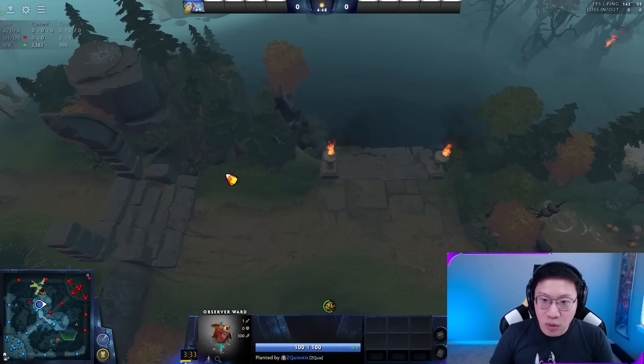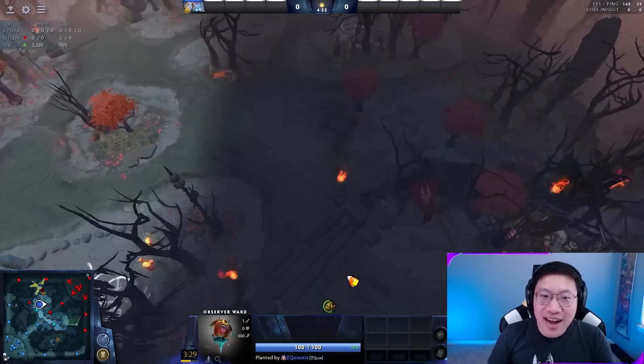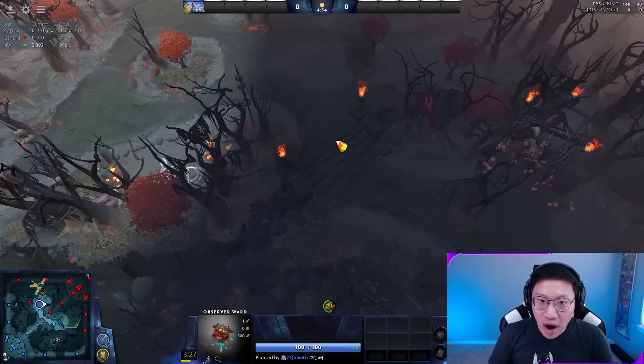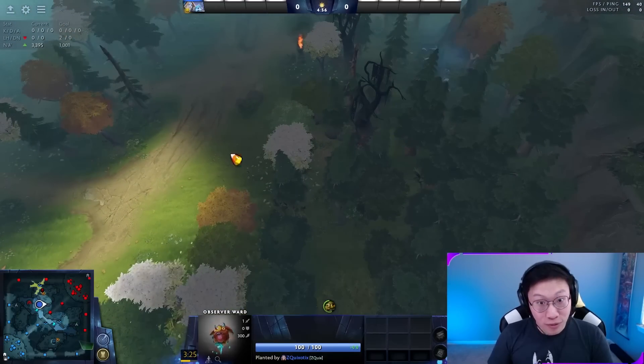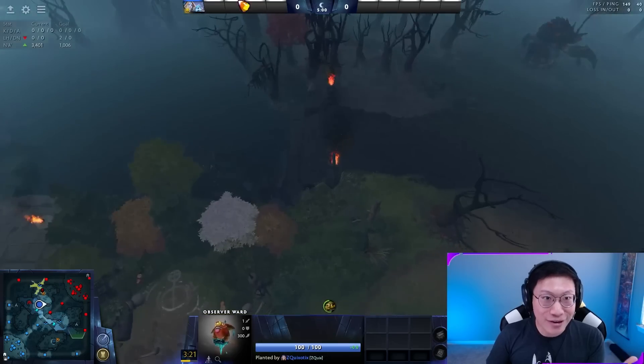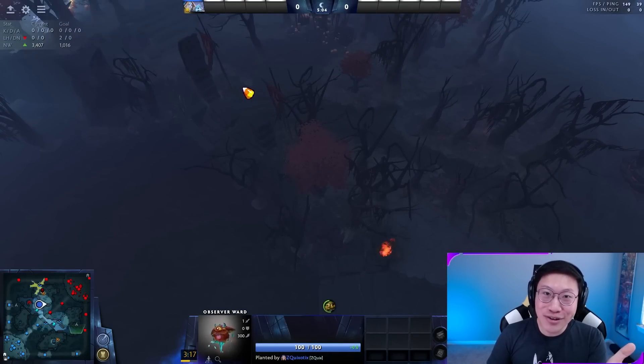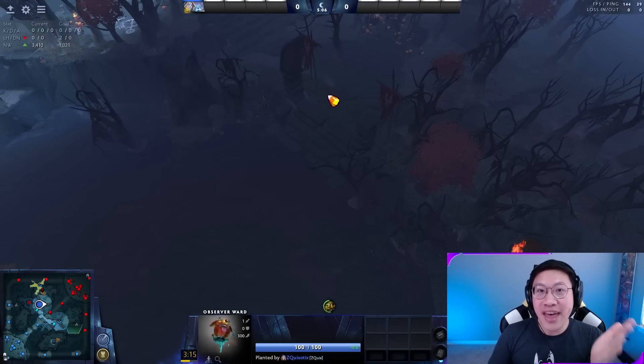Another example: a scouting ward down here. I don't need to know that the enemy is here versus here. I just need to know that three people walked through this area and they're rapidly approaching my carry, so I need to tell my carry to get out. I don't need to know he's here versus here versus here — I just need to know where they're going. And that is enough.